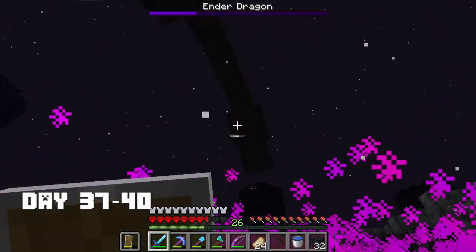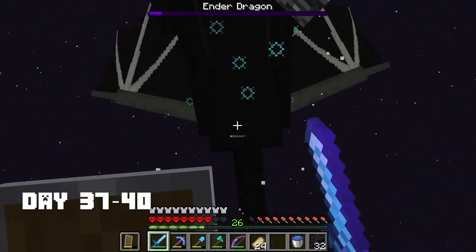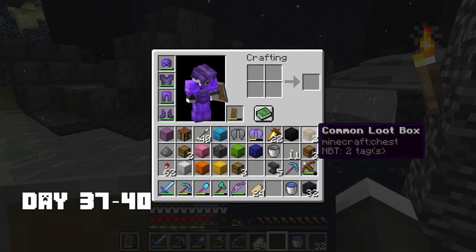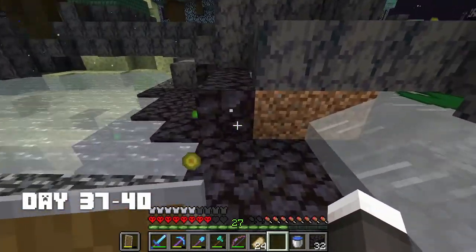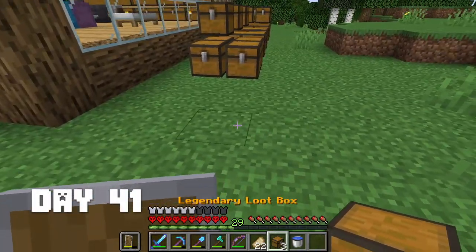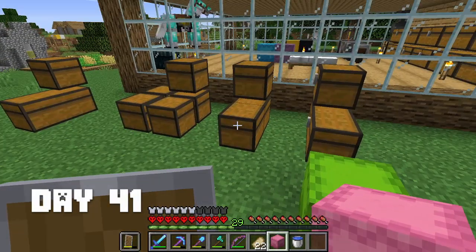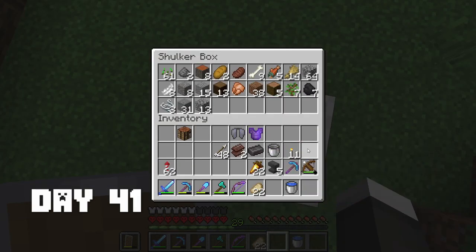The dragon pit coordinates are 0, 0. So you need to travel from around 2,000, 2,000 all the way to 0, 0 to kill the ender dragon. The best thing about these bosses is that you can get legendary loot boxes with very special and rare items. On day 41 I spent the whole day opening all the loot boxes I got from my journey through the end.